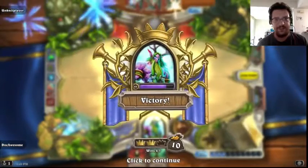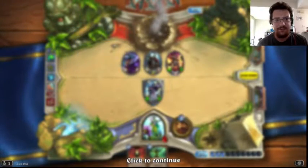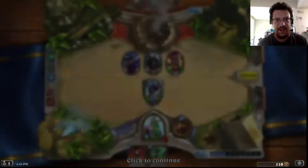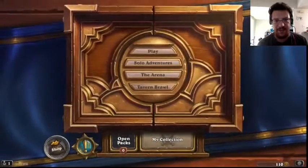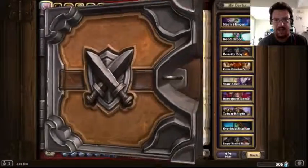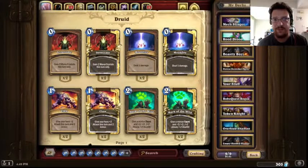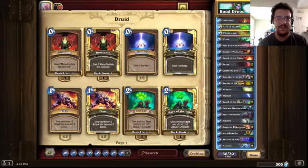So there you have it, folks — the Rude Druid. It's slow, but effective. And if you're thinking of copying my deck list, I would recommend taking out the Volcanic Lumberer. I will be looking for a replacement for it and I'll let you know if I find something that works better. Thanks for watching. Like and subscribe if you enjoyed it, and look forward to the next video from Doc Awesome.